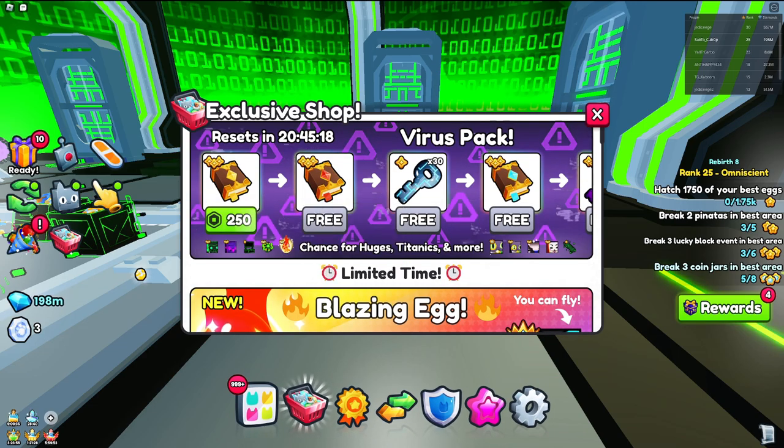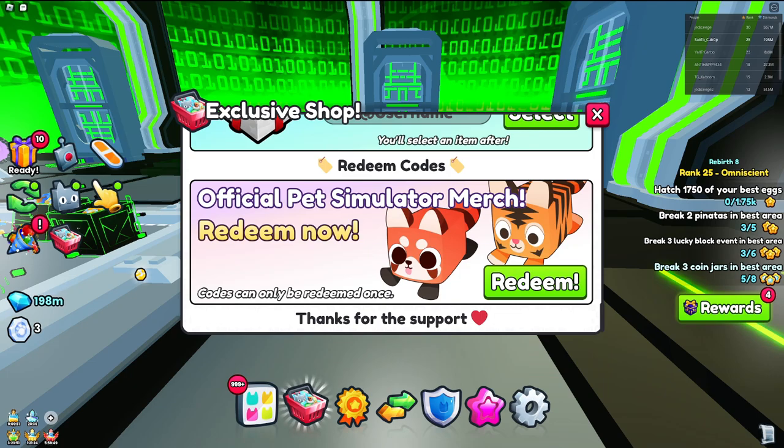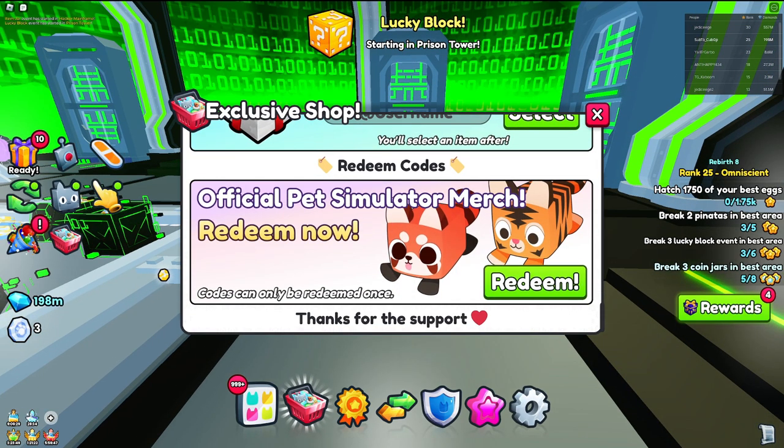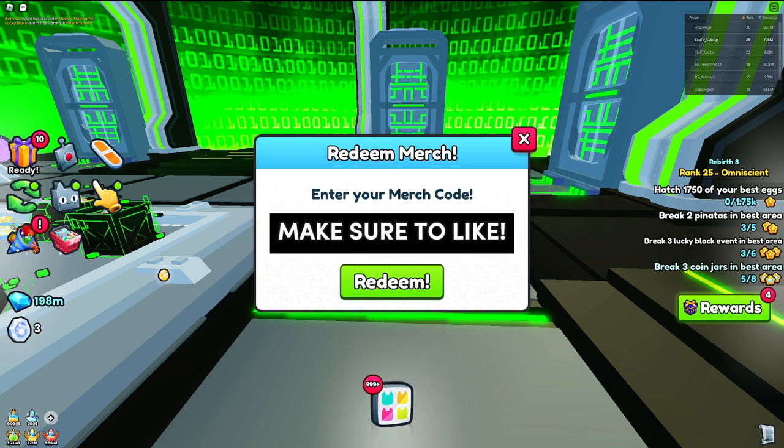This is going to be a pretty quick video. We just have to go to the exclusive shop, as you can see right here, and go all the way down to the bottom. If you don't know how to redeem codes, you go all the way down to the bottom where you can see the official codes. Then you enter your code right there.